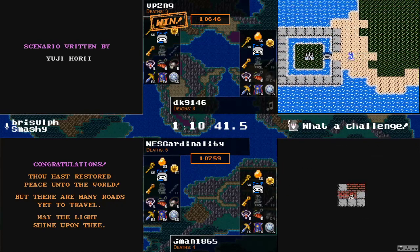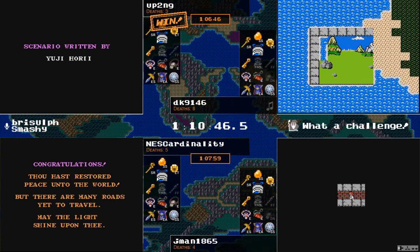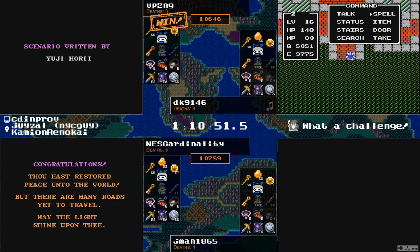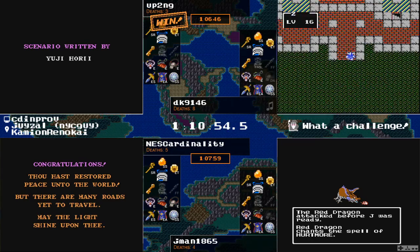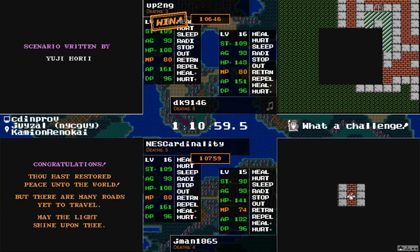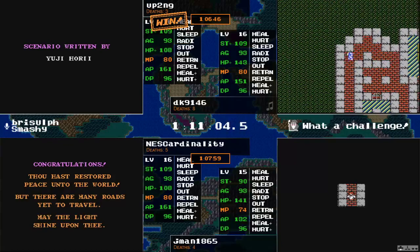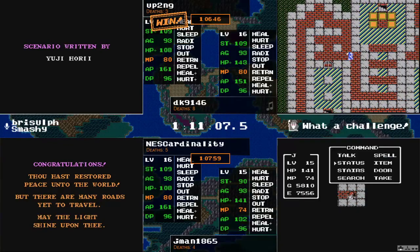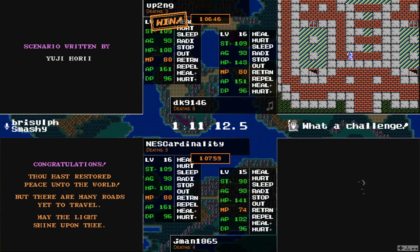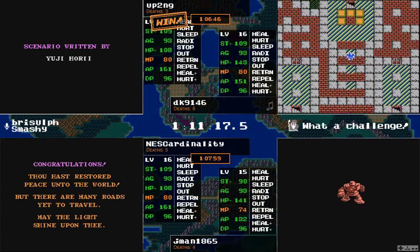A third place time of 1:07:59 — NEScardinality. GGs to you, congrats! It was a very close race between you and up2ng of our four featured racers. Thank you so much — GG, very nice. This was a very big field so good to have a solid result. I had a little bit of a rough time finding a place to grind, and when I was ready to settle down and grind I was a level away from this big boost that made the Blue Dragons at Hawksness really good. So it was just that slow level that I felt like really held me back.